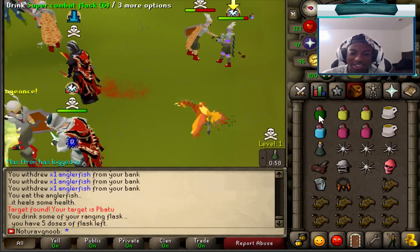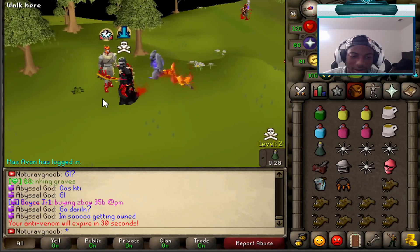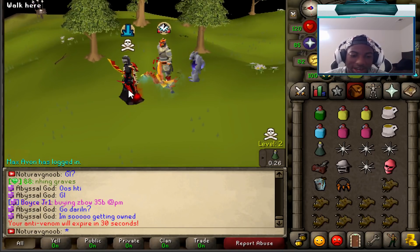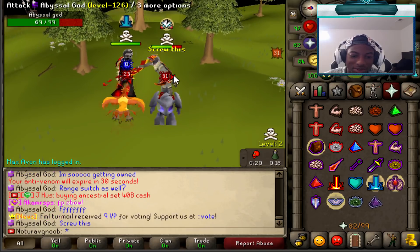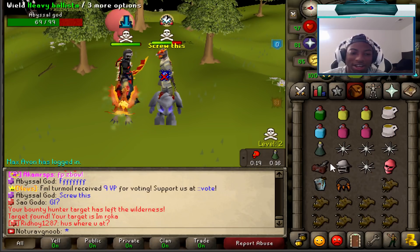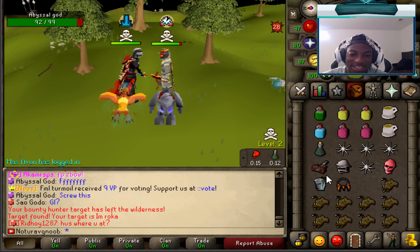This setup is absolutely overpowered. I'm willing to take on anybody. I want to see if you'll skull up real quick — you've got to have some kind of risk. Alright, there we go, he's skulled up. Good luck to you, Abyssal God. You're going to get torn a new one. He's already smart, he's eating up.